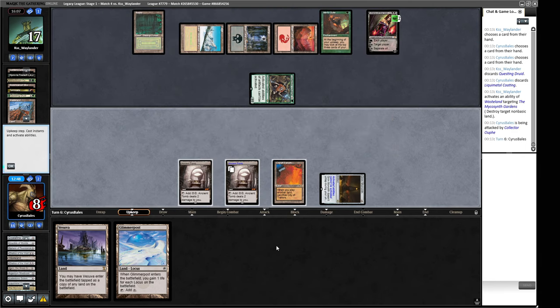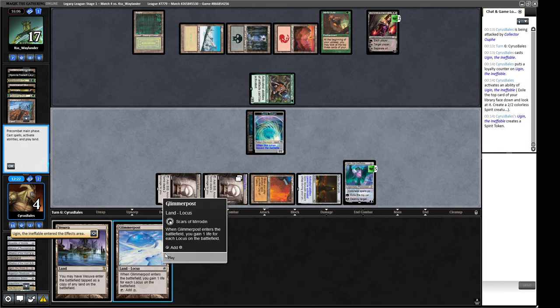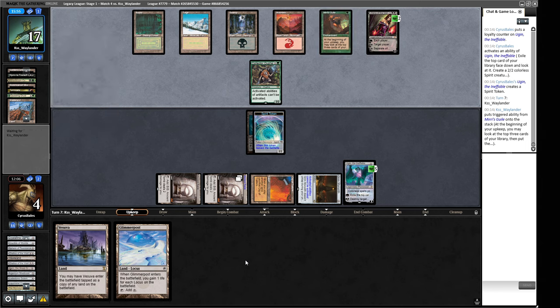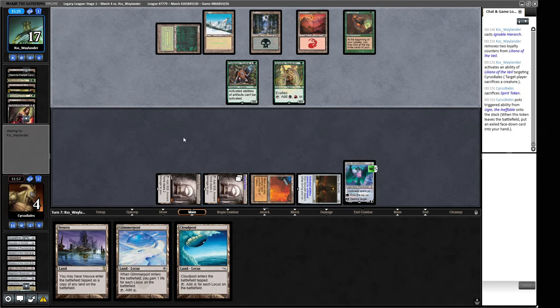Ugin the Spirit Dragon — sign me right up. It starts on four loyalty — if we minus they just get killed so we have to manifest. We have cloud posts hiding under the manifest token. We hold for a turn — when the spirit token dies we put the Cloudpost into play, start Vesuvaing, and can Glimmerpost or get two Glimmerpost activations for life. Liliana forces us to sacrifice our creature — not so bad. We'll lose three loyalty off Ugin from attacks but a Lightning Bolt to finish would mean they just attack us for three overall, which is probably fine.